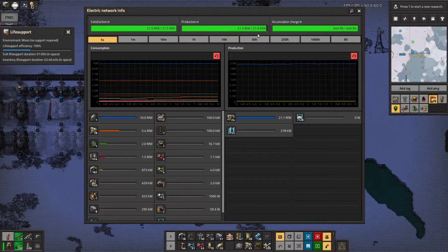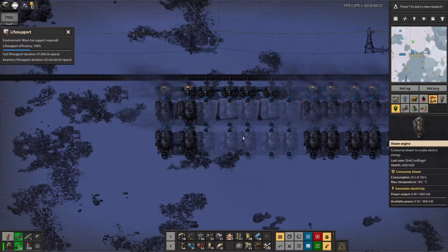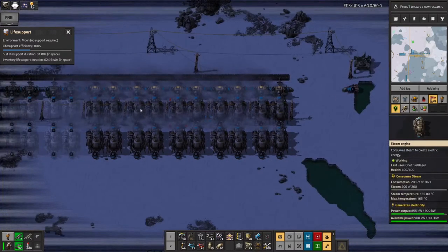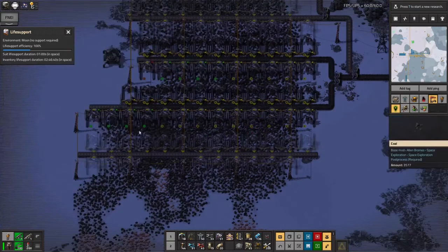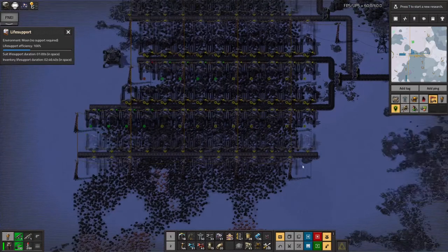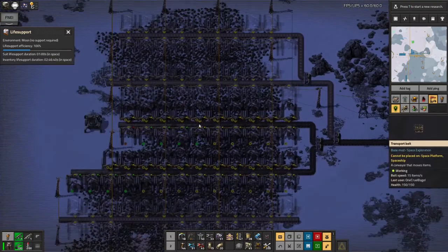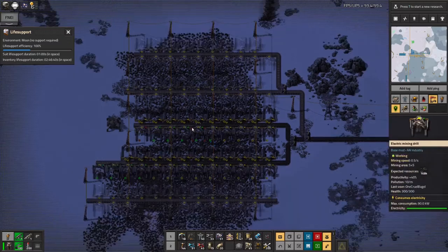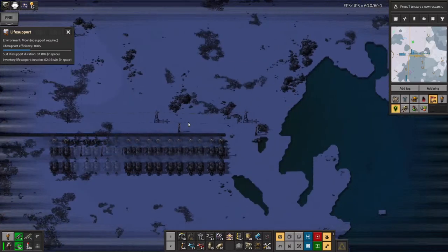It is only just enough power — it's not an enormous amount over what I need, so I may go over and put some more steam engines in over here. As you can see there's room for a few more, because these are running more or less flat out, especially as it's night time at the moment. I also need to finish off this mine; there are quite a lot of gaps in the miners around here because I ran out of them and the other things I was mining seemed more important.